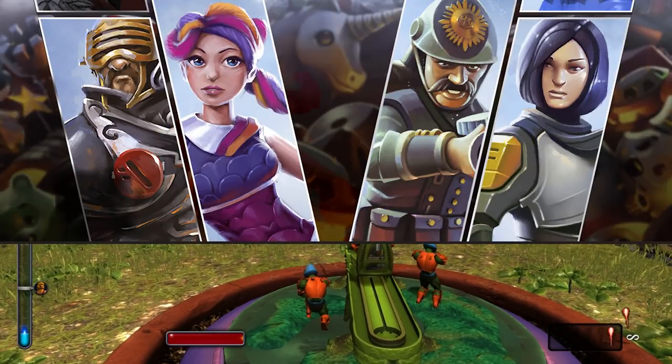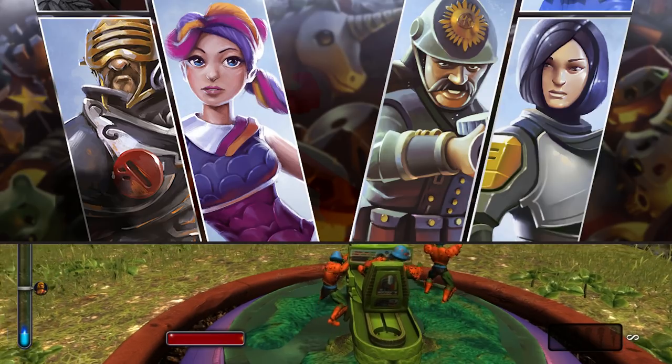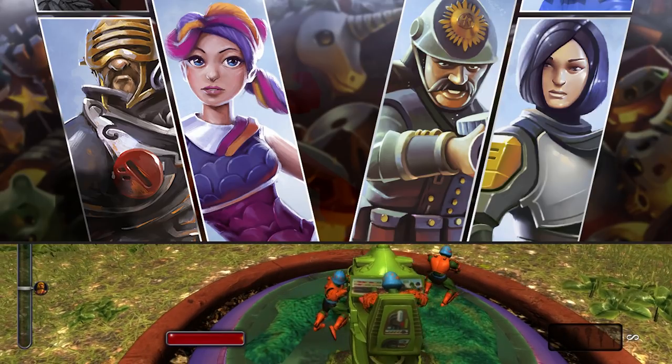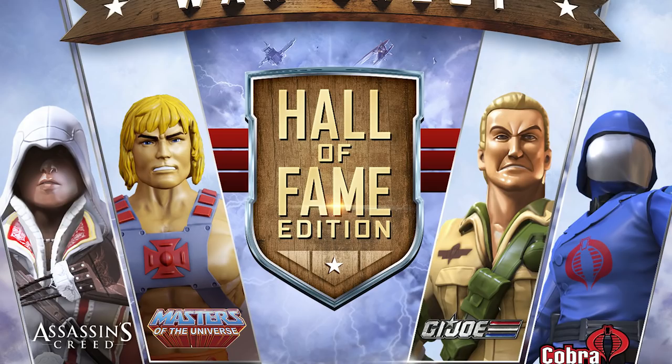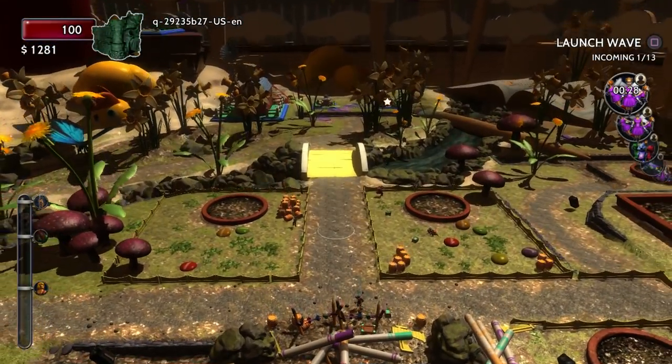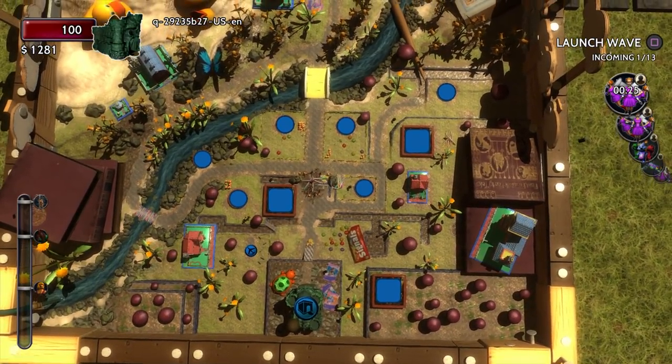Each army has a hero. The standard version of this game, which is $14.99, has the Phantom Army, the Dark Lord Army, the Kaiser Army, and the Starbrite Army. The Hall of Fame Edition, which is $30 and also available at retail, includes the He-Man Army, the G.I. Joe Army led by Commander Duke, Cobra Commander's army, and the Assassin's Creed Army led by Ezio himself. Being a Ubisoft published title, not very surprising they included that, and it's a great addition.